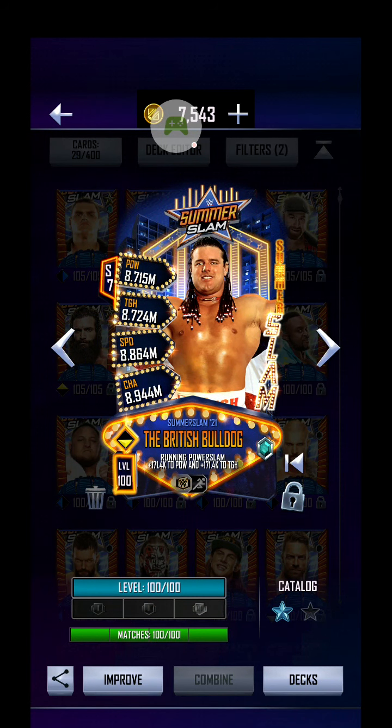Xavier Woods always seems to be the one that catches me out in PVP. He always seems to have the reverse and reverses pretty much every single time I come up against him in either Money in the Bank or PVP, and always seems to get rid of my best card. Every time I see him I'm like 'no, don't do this to me' - and it does.